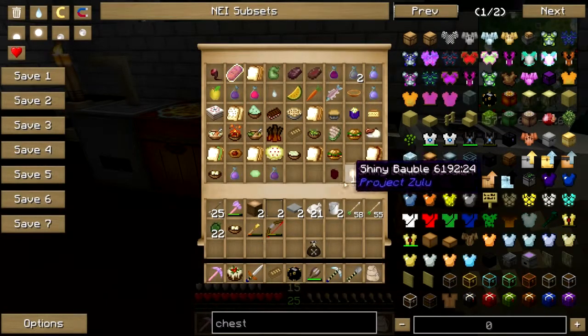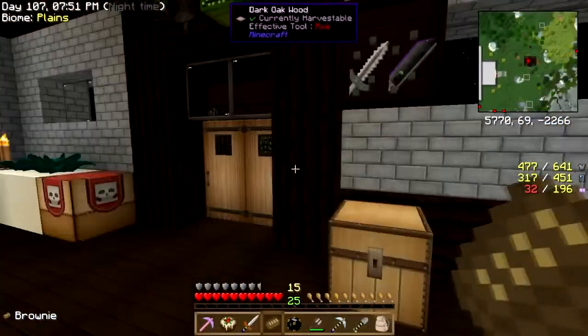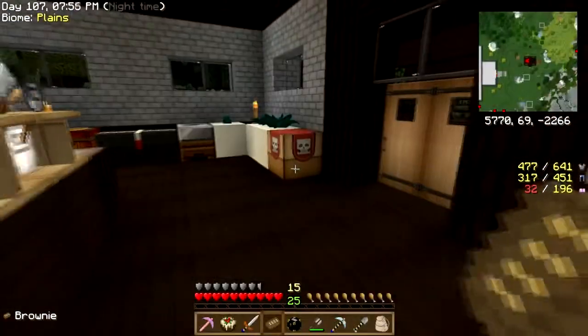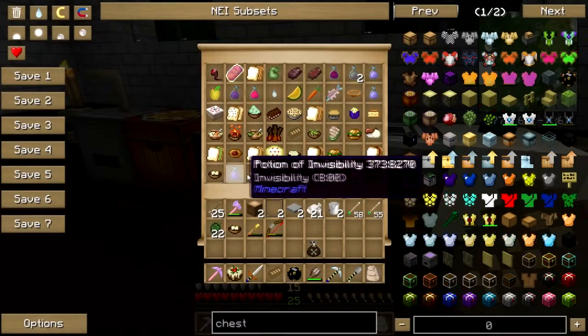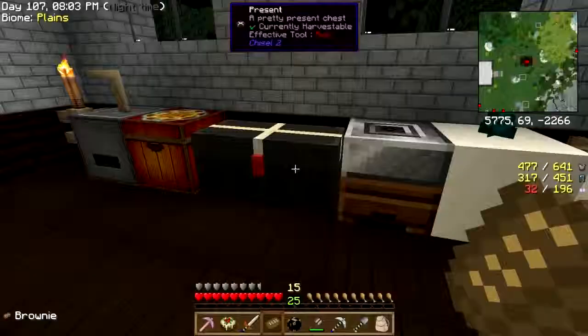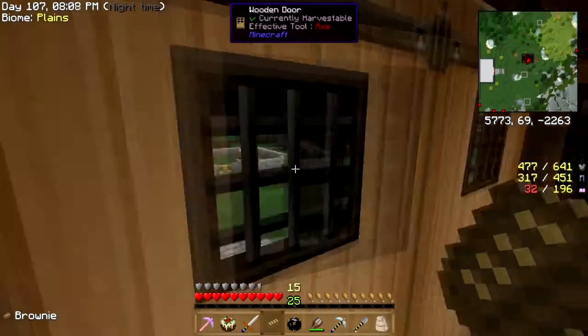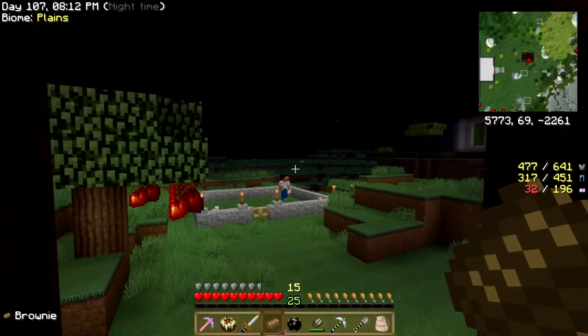That's a problem. I'm gonna have to get on the internet and see if I can maybe order some cocoa beans from somewhere, because this is getting ridiculous. I've looked everywhere — I've found no jungles, I've found no cocoa beans. Yo Chaos Chunk, where do you find some cocoa beans up in here?